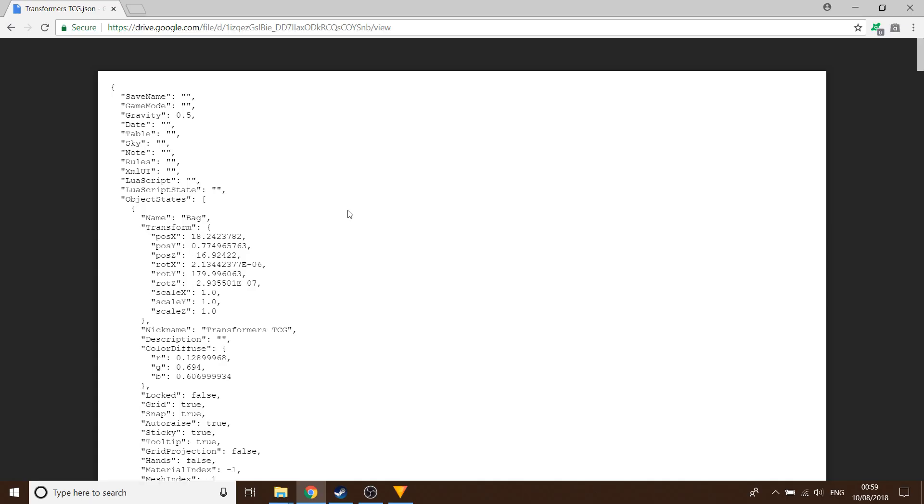Follow the link in the description and download this file from Google Drive. This is a JSON file. What this file contains is all the cards and all the transformers for the game. I've been uploading them into Tabletop Simulator from the Gen Con images and from the scans people have been doing. This file will constantly be updated as more spoilers become available.